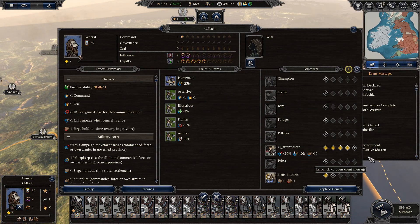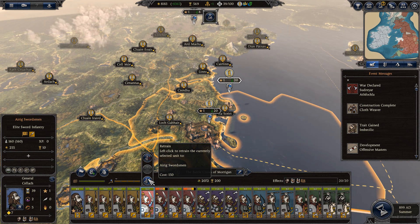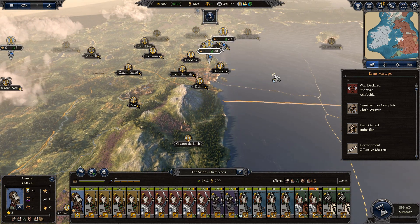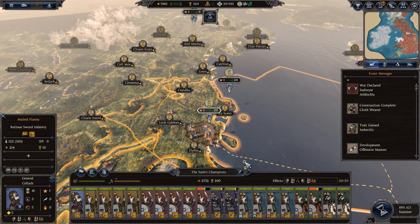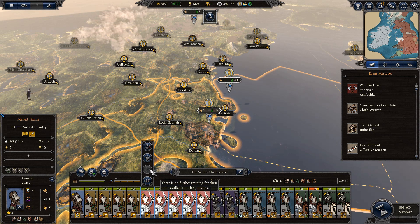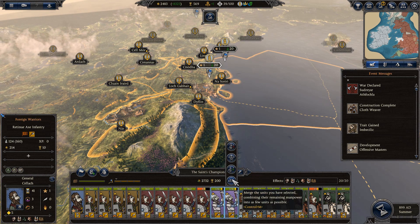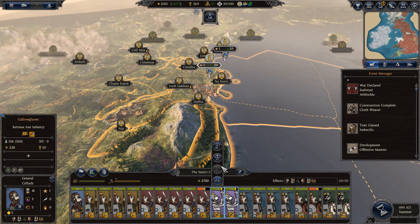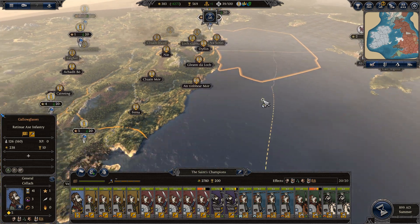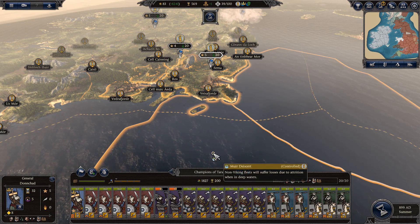You're rank 5, so that's good — you're a general, let's give you the quartermaster. Let's get all of these guys upgraded. Those are Galloglass now and we've pretty much spent all of our money already. Our bribery is legendary.